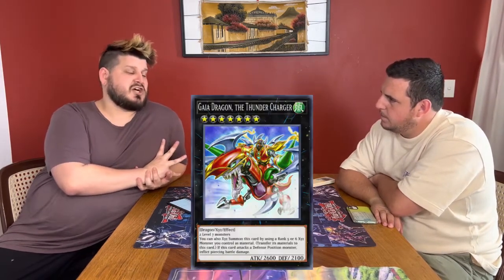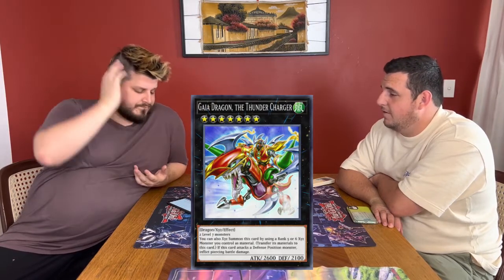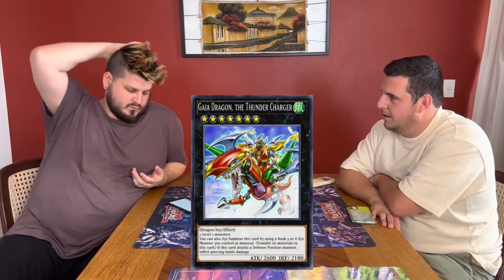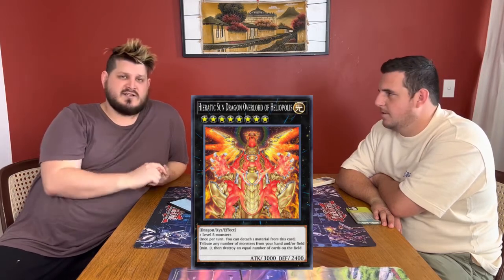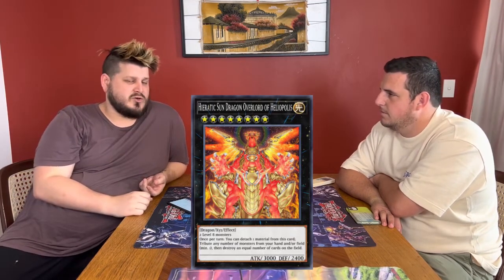Galaxy Dragon and the Thunder Charge is also a pretty good shout-out — that's a hidden gem that's stuck around, prevalent even to this day in some ways. A personal favourite card of mine is Hieratic Sun Dragon Overlord Heliobus — the rank 8. It looks sick. Does it put in work? Real cool.